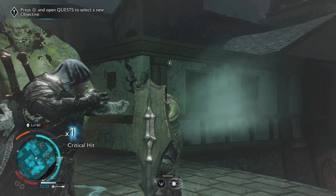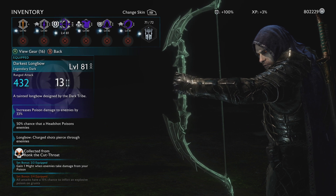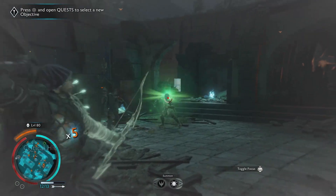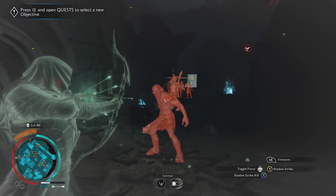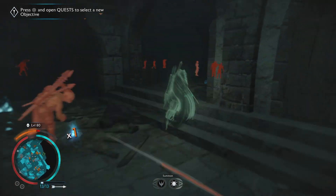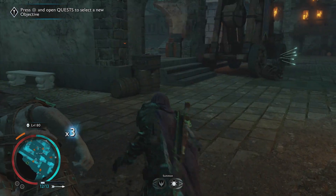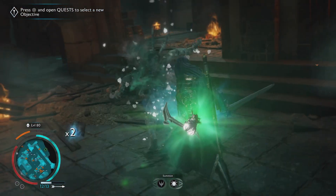One recommendation: if you're going to have a bow, make sure it's a long bow. Three ticks down you'll see 'long bow — charged shots pierce through enemies.' Let me show that off — I'll line them up and charge a shot, and it kills them both. That's extremely useful late game because you'll be able to get rid of larger groups of enemies in one go. Long bows are not rare at all — they're literally everywhere.